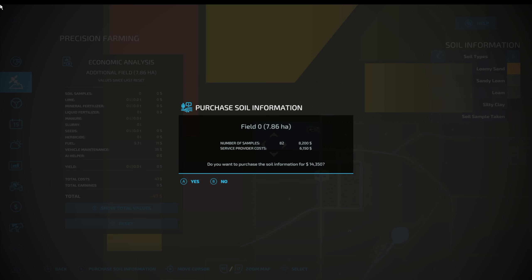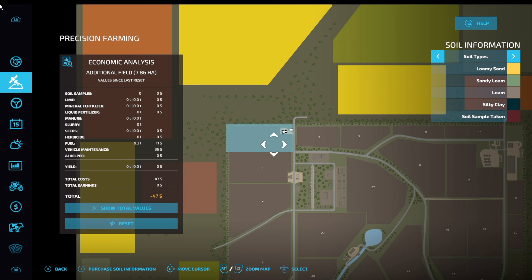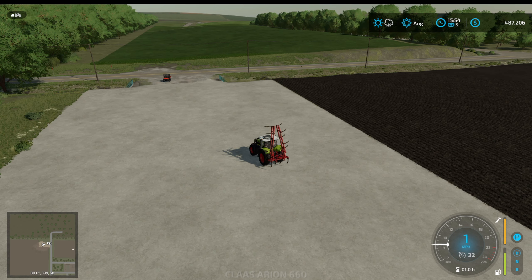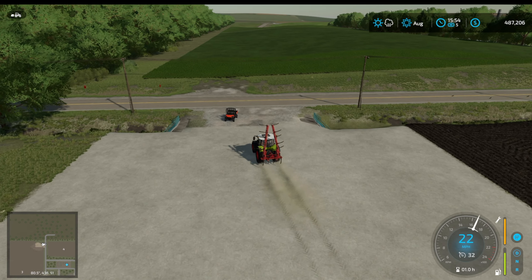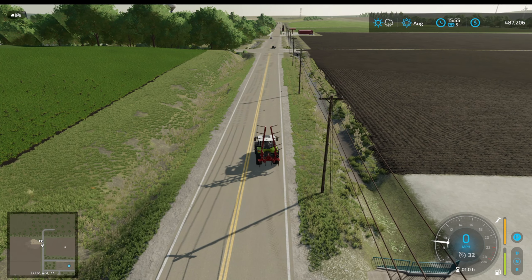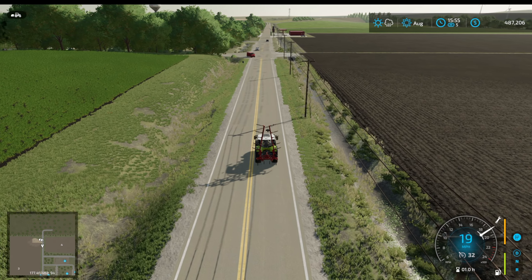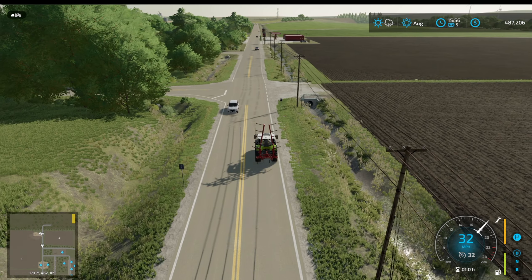I would like to know what this field is made of now. Let's go to Precision Farming - how much to analyse the field? To purchase soil information: 14,000. Okay. Money is so precious that I think we could do it much more cheaply - maybe for 5,000 with the Azaria Scout. So I'm going to go down the shop, take my plough back, I don't think I'll need the plough again. Let's hire the Azaria Scout and do it like that.